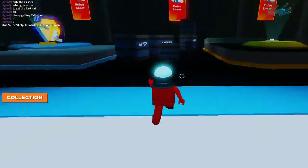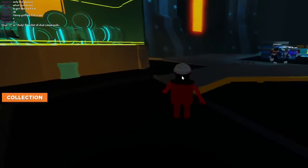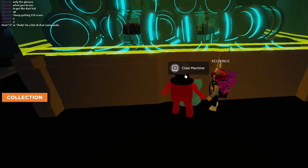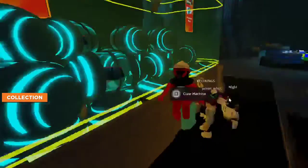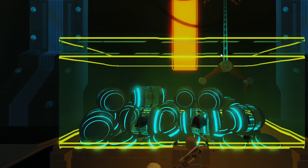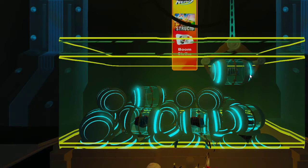If you come right over here you can see the claw machine. Press E and it will take you to the claw machine, and you can just pick up the hat. You just need to click it like that.